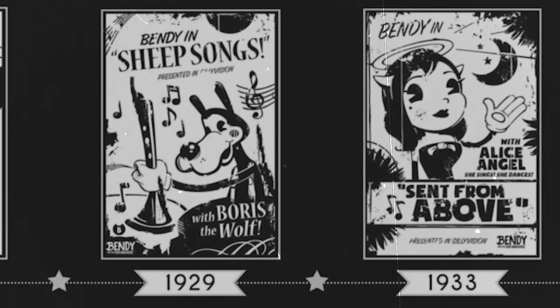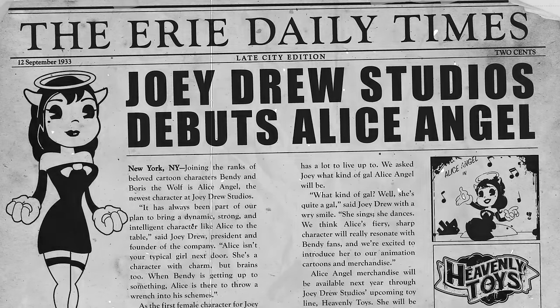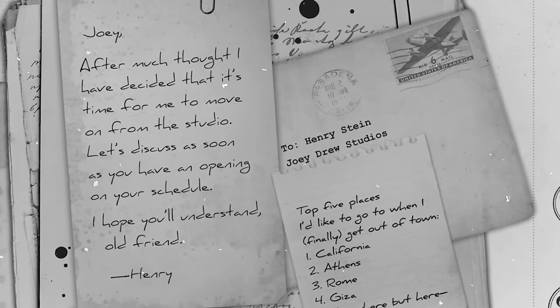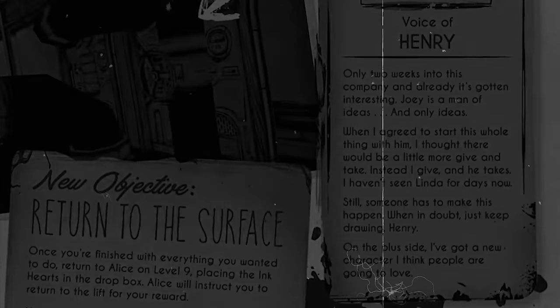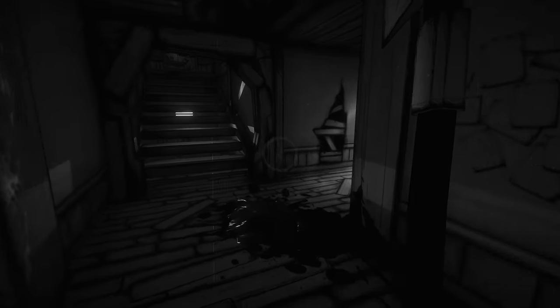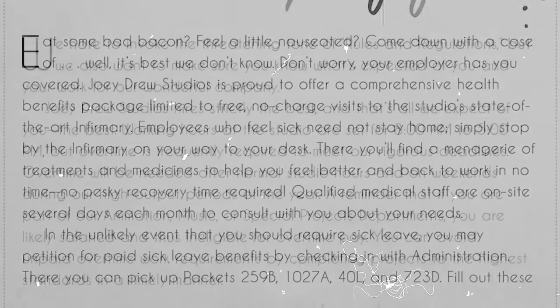In 1930, Henry designs Alice Angel and she makes her first appearance three years later in Sent From Above. Alice Angel didn't do as well as the other two, but due to the continued popularity of Bendy, Joey starts up a subsidiary of Joey Drew Studios and creates Heavenly Toys. Around 1930, Henry decides to leave the studio and spend more time with his wife Linda. He only lasted a year at the company. Working at the studio wasn't all that great — due to Joey being so focused on money, the work conditions were appalling. He had a high staff turnover, many staff would leave or be fired. The employee handbook states that overtime was frequently required to keep up with deadlines, but staff wouldn't be paid for that overtime as they were salaried. He set up an infirmary in the studio so that sick staff could still do their work while ill, and they only got five days of paid holiday per year.